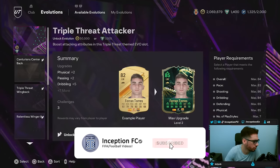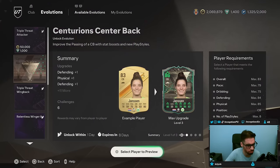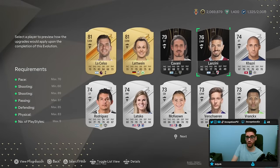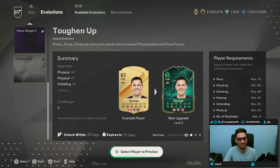Hey guys, what's going on? Inception here and welcome to another video. I figured I'd do the evolution video right now while my Saint Max video is being rendered out. Today we have the new evolutions to check out — it's called Toughen Up. Do I have players in this account for Toughen Up? Let's see — not a thing. I have to do all the fodder for the SBCs and stuff, but let's see what types of cards you can get from this.